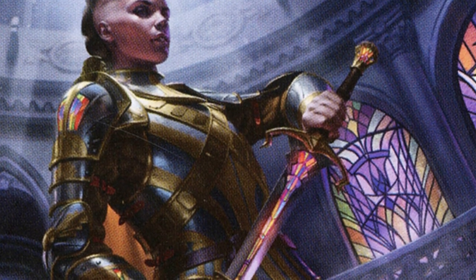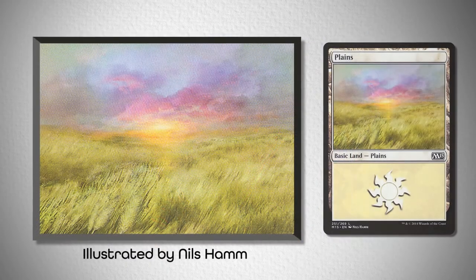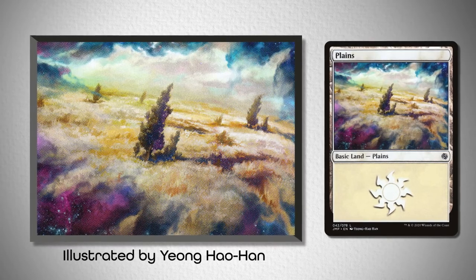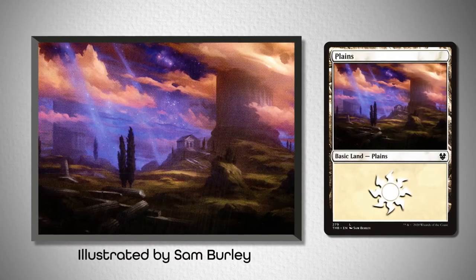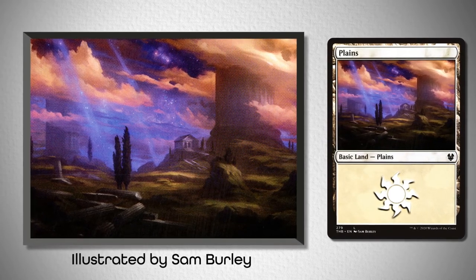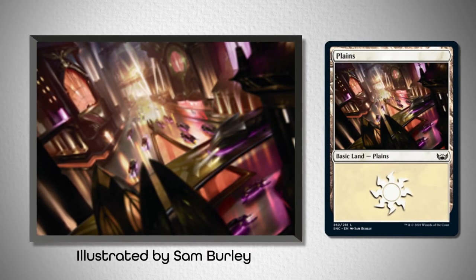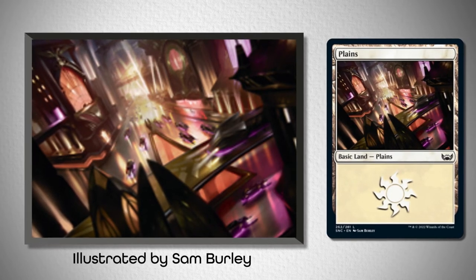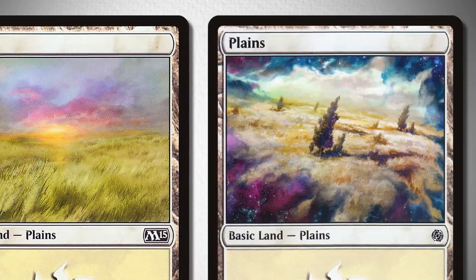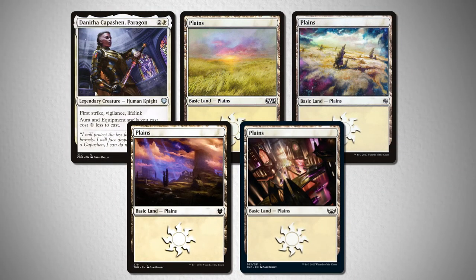However, I was able to match colors with her using lands that share a similar color palette. Take a look at this Plains from M15, illustrated by Nils Ham. Or you could consider this Plains from Jumpstart, illustrated by Yonghao Han. Or this Plains from Theros Beyond Death, illustrated by Sam Burley, that combines all of those stained glass colors into a powerful purple hue. Or finally, you could consider this Plains illustrated by Sam Burley from The Streets of New Capenna, that focuses on those bright purple hues as well as having that Dutch angle that you see in Danitha's artwork. Ultimately, these pairings were color-based choices that I felt matched from a visual perspective, and I felt it worked, despite none of these perfectly reflecting her lore.